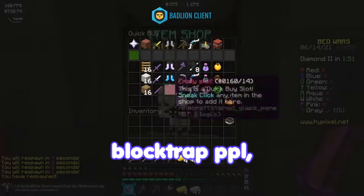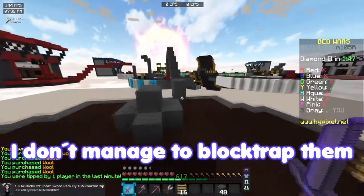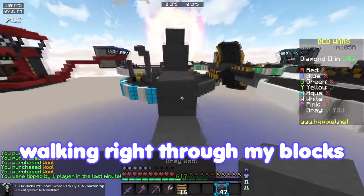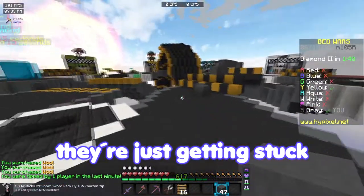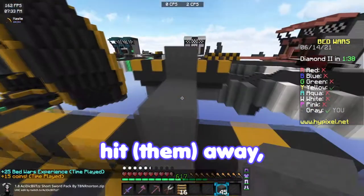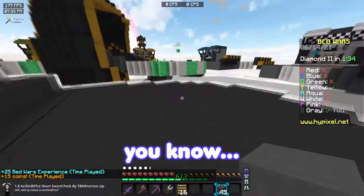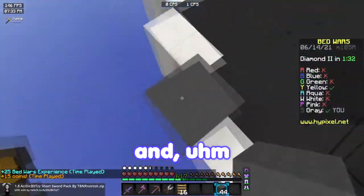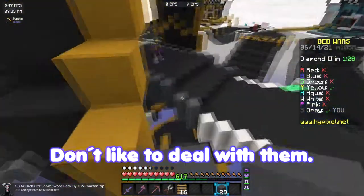Whenever I manage to block trap people, two things happen. Thing number one: I don't manage to block trap them — they're just walking right through my blocks because my ping is like insanely high. Or option number two: they're just getting stuck in my blocks and I can't hit them away because they're basically not taking knockback — they're kind of stuck in there. And both of these options are pretty, pretty dumb. I don't like to deal with them.